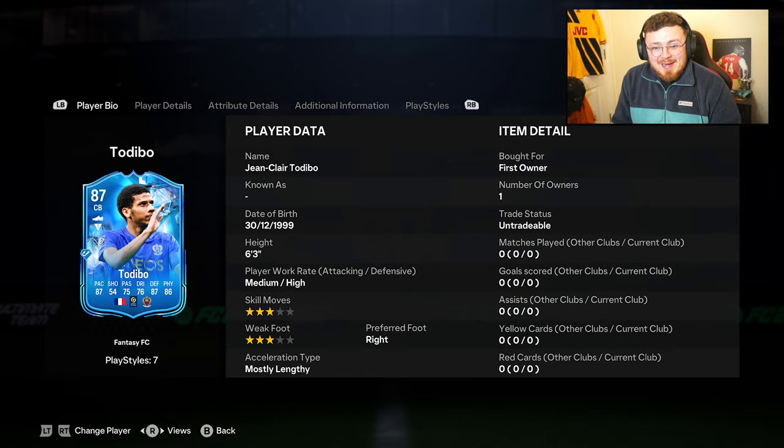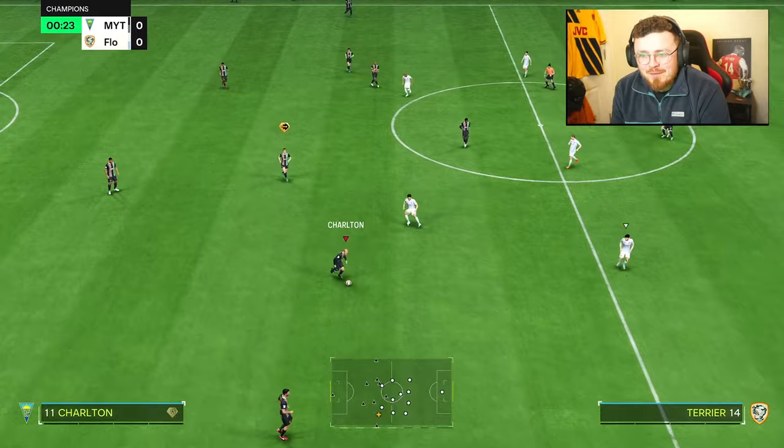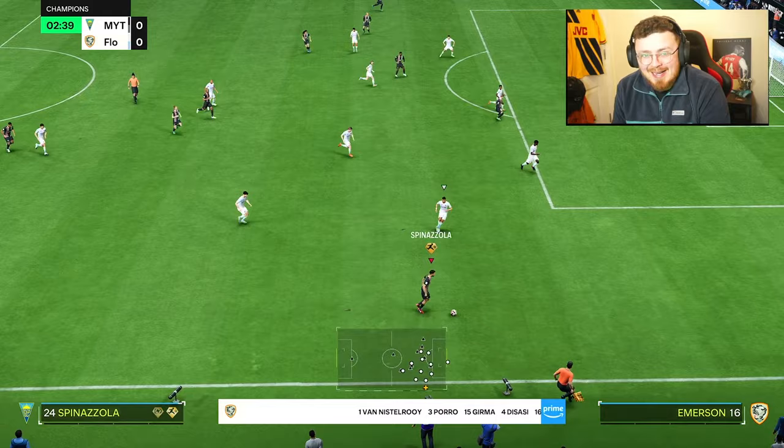Looking at Footbin, the estimated price is basically dead on 200k. On paper — French, good league, decent chemistry links, fantastic playstyles, basically every defending playstyle. If only EA had gone a bit above and beyond giving him something like Bruiser or Aerial Threat Plus as well as Intercept Plus, we'd be dreaming. But Long Ball Pass is there and he's already a bit of a playmaker passing balls out of the back.